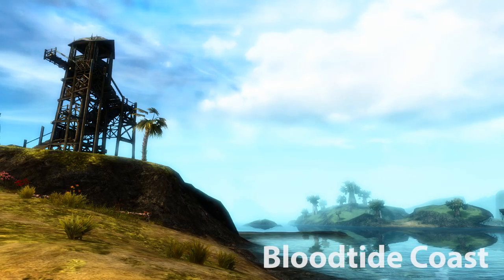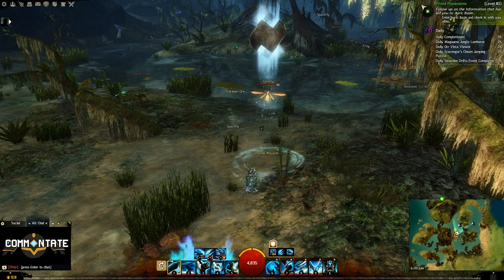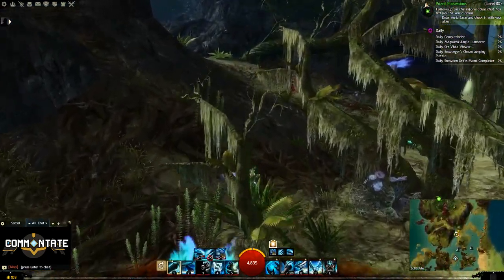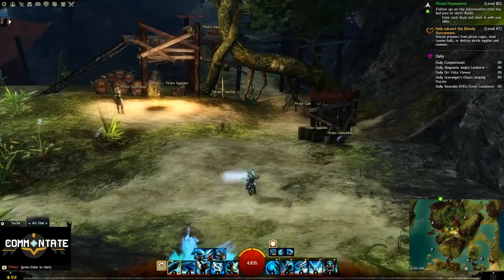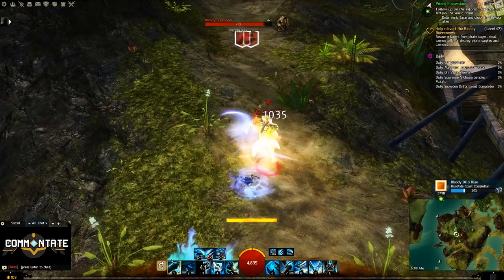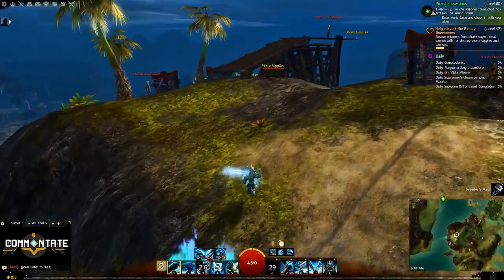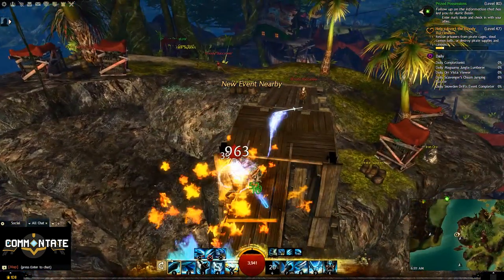For the next ones we're going to head over to Bloodtide Coast. The first spot for this area will take us to Ramanda Waypoint. Head north until you see a path branching off on the left hand side. Head up that path, and once atop make an immediate right, head under the tree, and then follow the hill up until it finally levels off. Here you might have to deal with a few pirates, but you should see a large wooden structure with diving goggles on the very end.